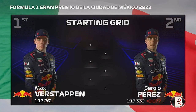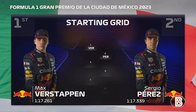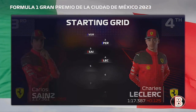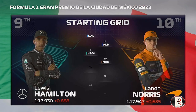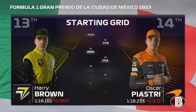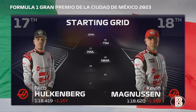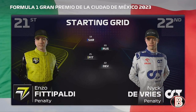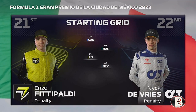World champion Max Verstappen starts from pole position, with Sergio Perez lining up P2. The rest of the grid: Sainz, Leclerc, Fernando Alonso, Bottas, Gasly, Albon, Hamilton, Norris, Ocon, Stroll, Brown, Oscar Piastri, Joe Tsunoda, Hulkenberg, Magnussen, Sargent, Russell, Fittipaldi, and Nick De Vries. It's almost time for those five red lights to go out — let's see who can prevail today.